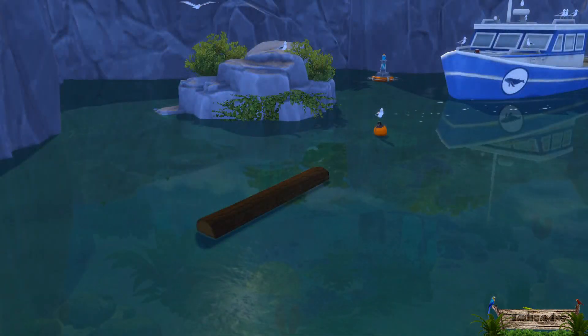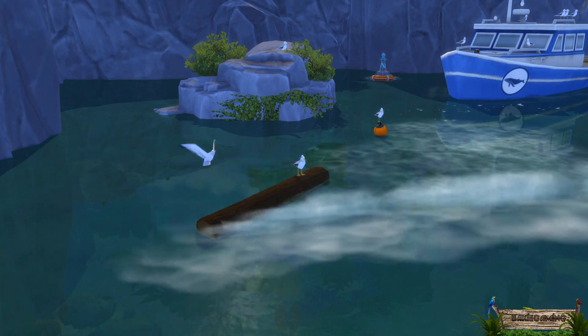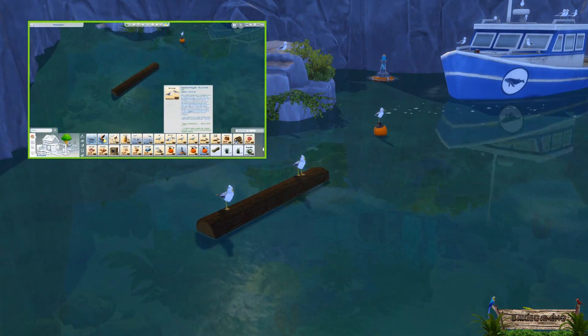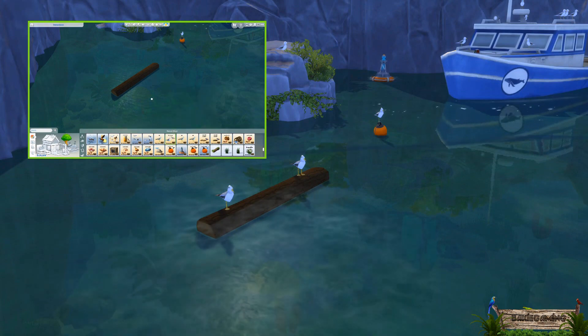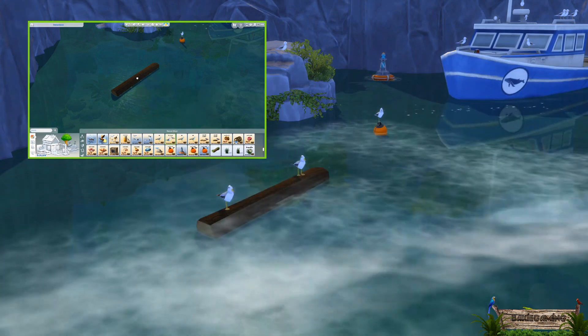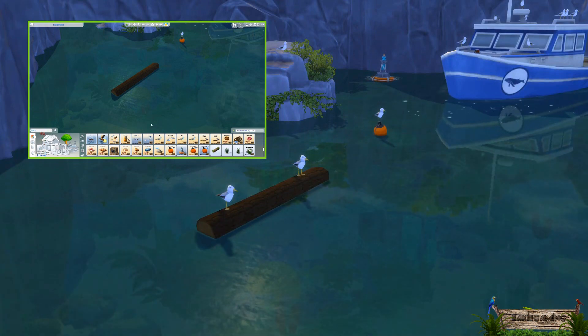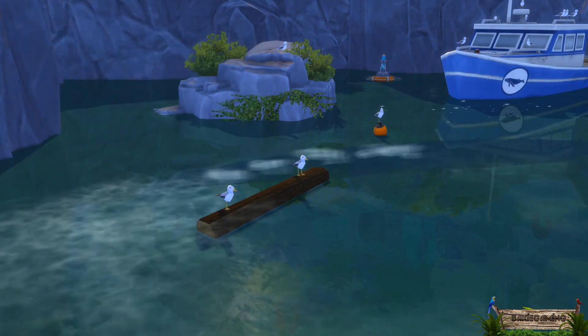Besides placing this object on terrain, it can also be placed onto decoy slots, short walls, or directly onto the water surface. The latter can be useful if you want them to land on an object floating on or sticking out of the water. You do need to use the move object on cheat or Twisted Mexi's tool mod to move the object to the desired height.